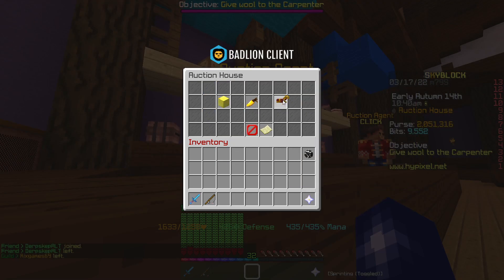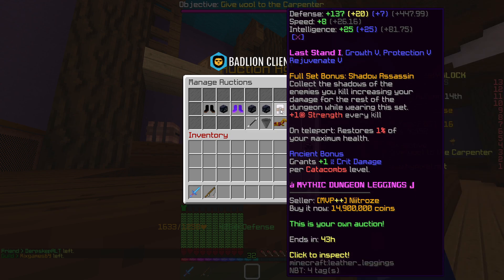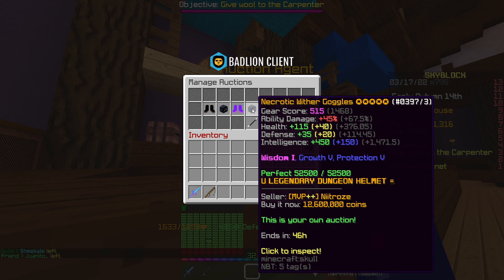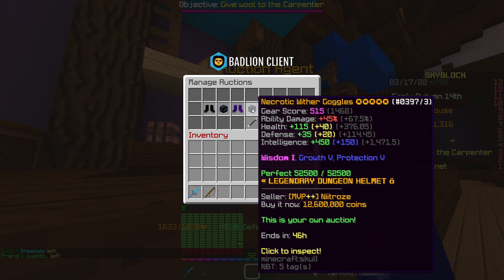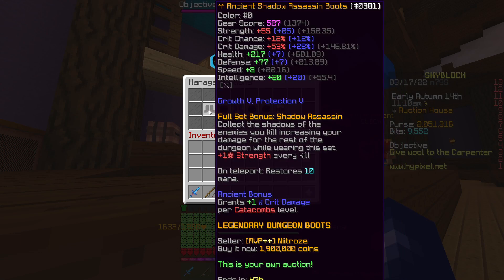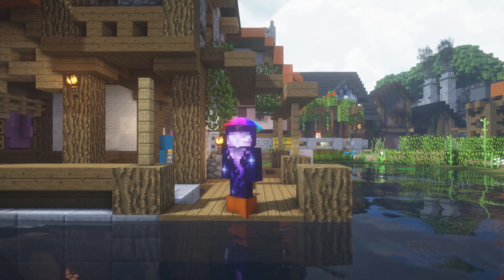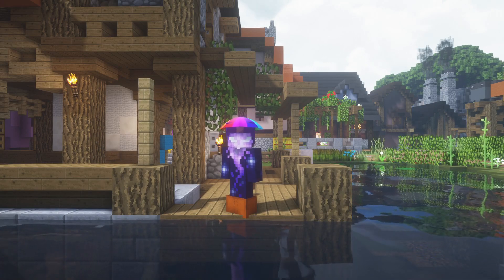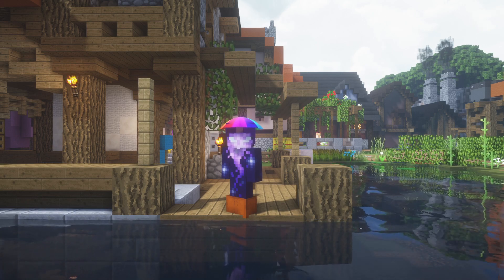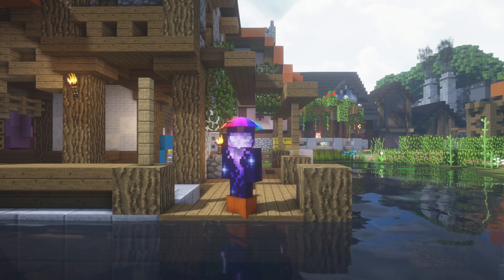At the moment we've got six items selling: the shadow assassin leggings from earlier, the legion wither goggles, the other wither goggles, the ranchers boots, the epic wither goggles, and the shadow assassin boots. Once everything sells we should be around about 60 million coins, meaning we've made around 20 million coins this episode — way better than the last couple of episodes. We're definitely moving in the right direction.